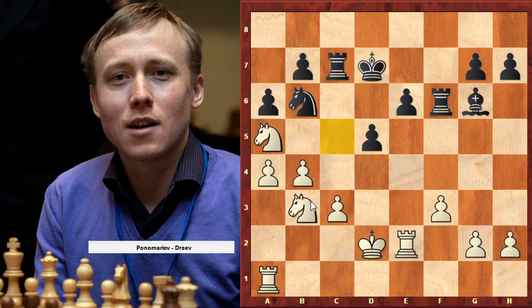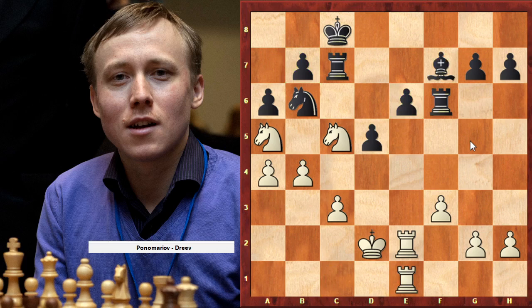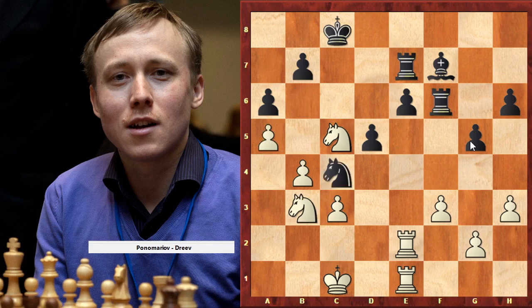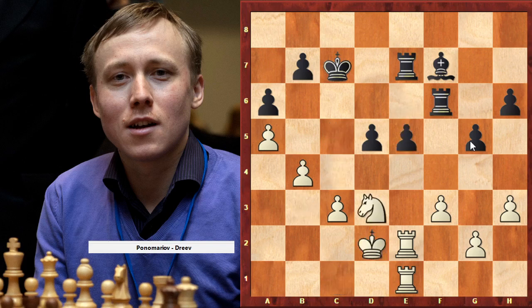Maybe we are going to c5, and if we go to c5 we are attacking one weakness and another weakness with check. Nothing hard to understand — black is nearly lost with two weaknesses under attack. We are waiting and improving. A5 is a red move — just exchanging the knight — and we are winning material. At the end, white has more material and is of course winning.